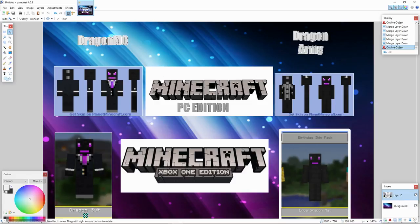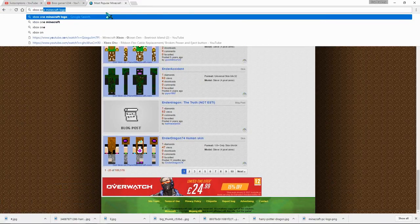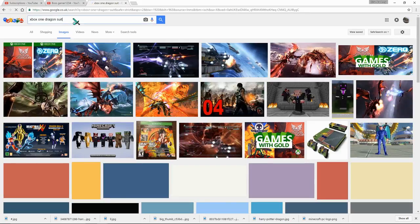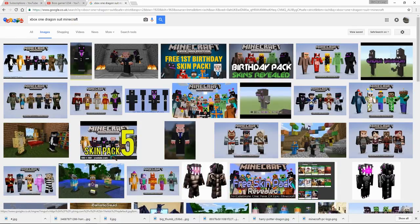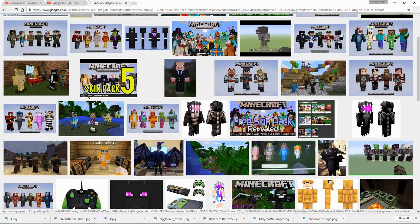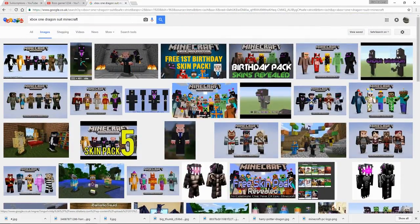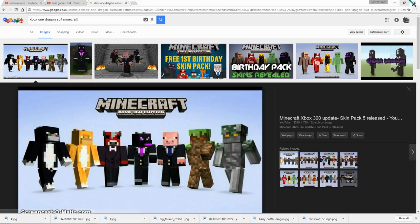This one is actually in the birthday skin pack. Let me check — Xbox One dragon suit skin pack. It's skin pack five on Xbox 360, and on Xbox One you can see it's skin pack four. Your guys' version — you won't really even need my specific skin since it's going to be for me.